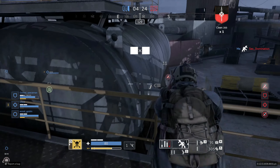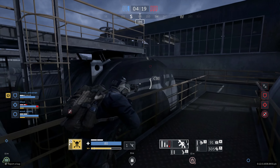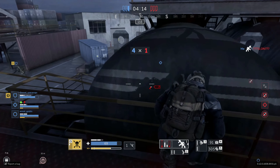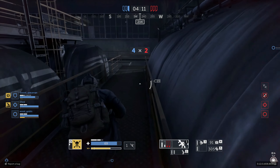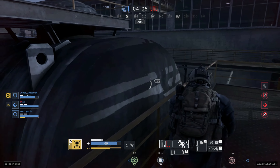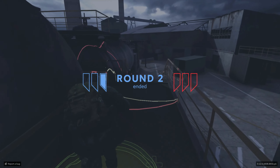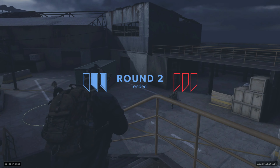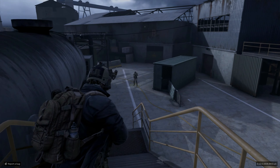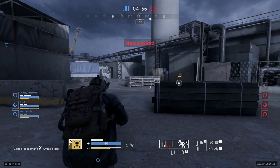He has high movement speed — he's an assault so you'd expect that, but he's really quick. He has the ability to break barriers on the map, so you can use your C4 to break through and move up to the enemy quickly. He also has low stamina consumption on his dash, meaning when he's running it doesn't eat through stamina much — it's very manageable.